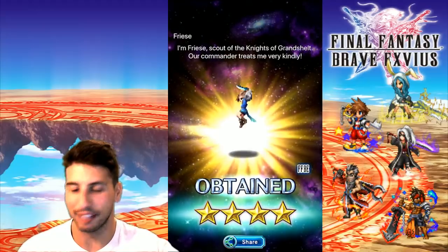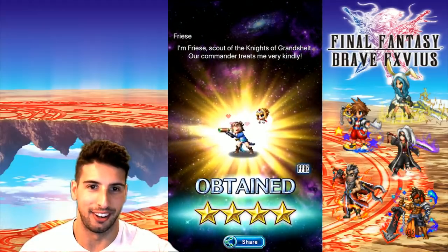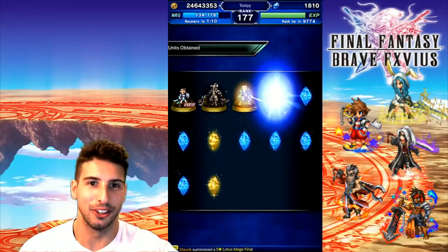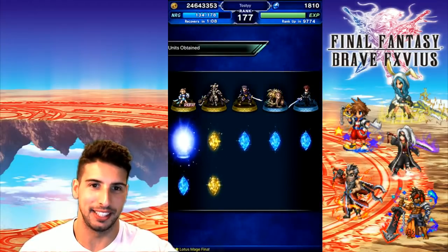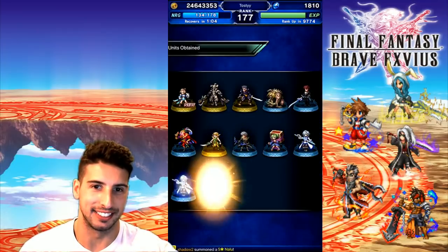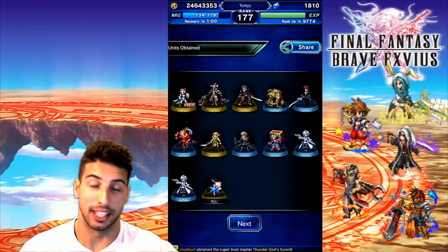All right, we got Frieze! Look at that girl, that little shield. She has heart for Charlotte — so we get no rainbows, surprise surprise, and nothing changed.